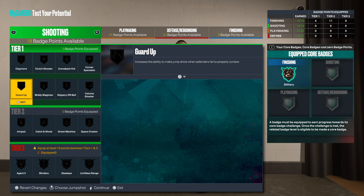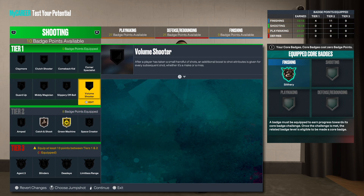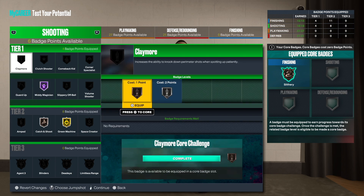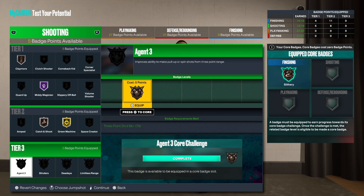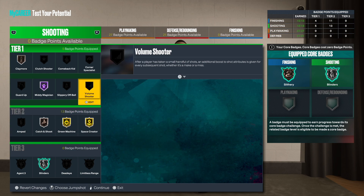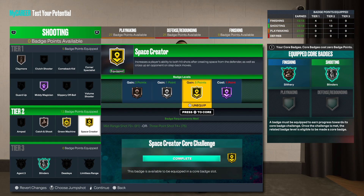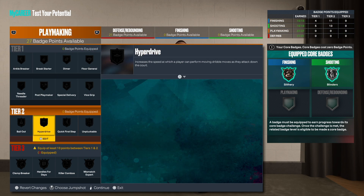For shooting badges: Catch and Shoot on bronze, Free Machine on gold, Mid-Range Magician — Hall of Fame. Blinders I'm gonna go gold. Then Space Creator. Easy money. Or put Blinders to silver and go Hall of Fame somewhere else — this is how I'd do it.